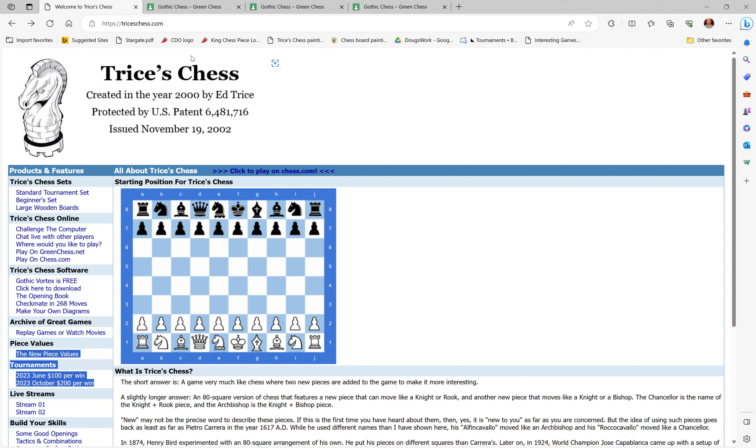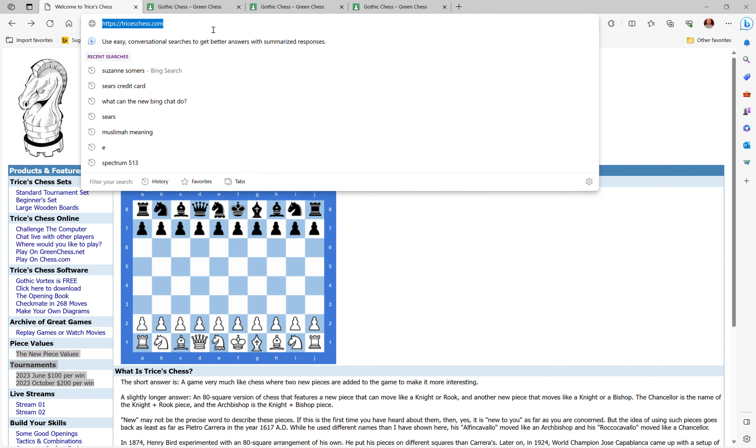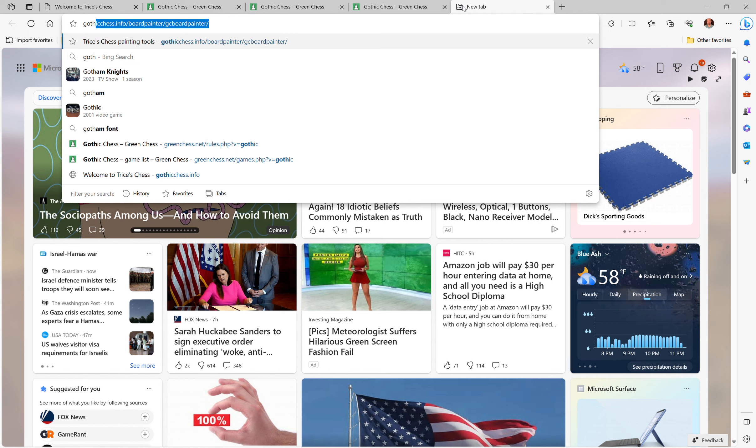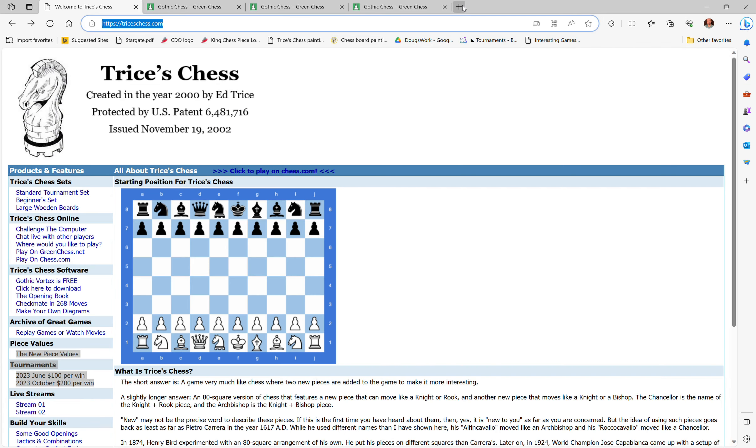We're at trice's chess.com — you can also get there by going to gothicchess.info. Gothic Chess is now known as Trice's Chess. If you go to chess.com it's still called Gothic Chess there, and also on greenchess.net.